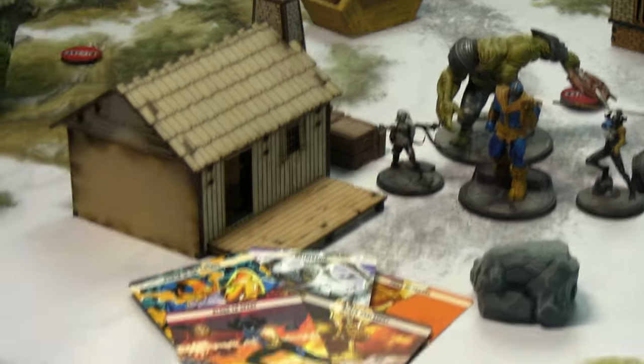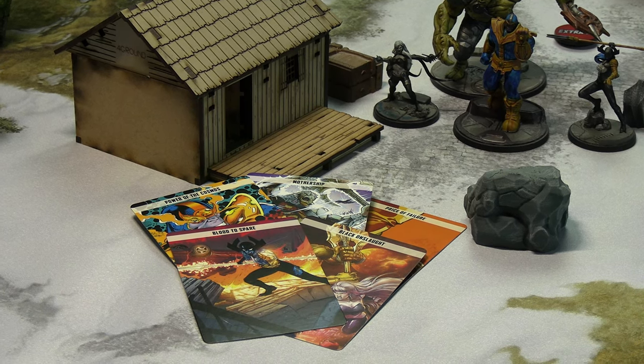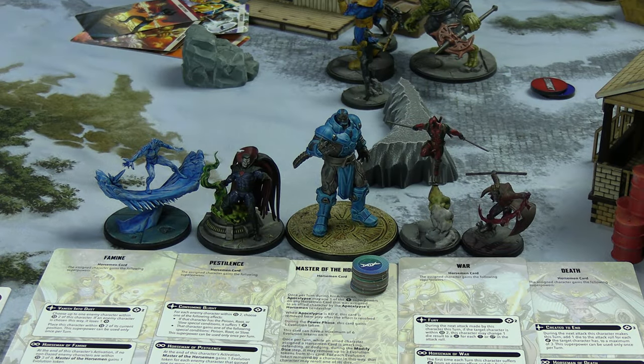Their tactics cards are: Power of the Cosmos, Mothership, Price of Failure, Blood to Spare, and Black Onslaught. For the Servants of Apocalypse, Apocalypse has managed to bring all four of his horsemen once again.